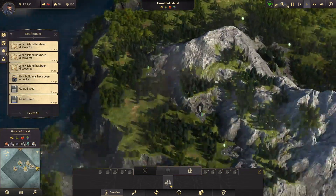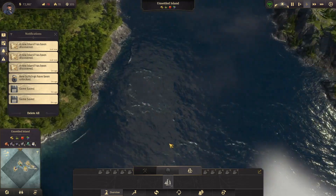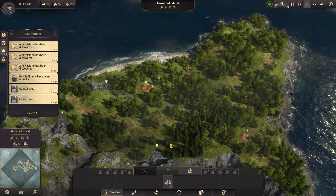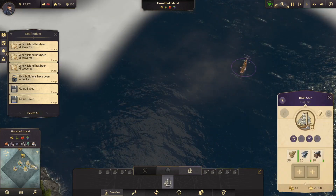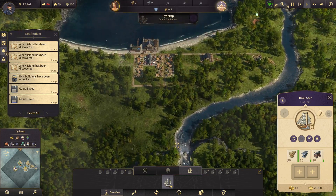Wow, okay, so there's a lot of unclaimed land here. And I'm thinking that at some point in the future, if we can fill in our island and kind of fill it up, we'll be allowed to claim more land. Let's just go all the way up to this corner. Okay, I'm starting to get the hang of this mini-map.